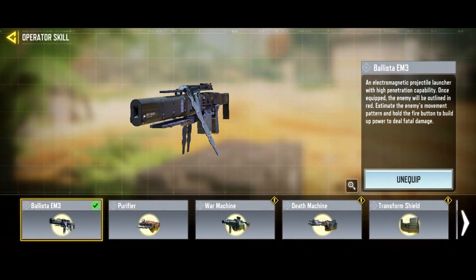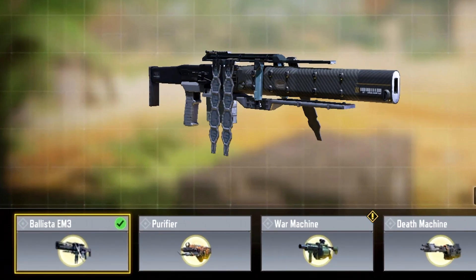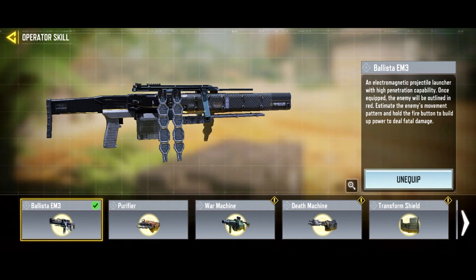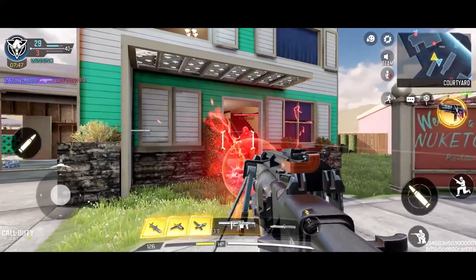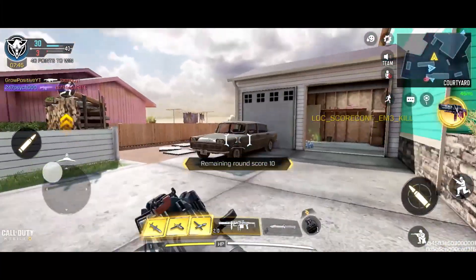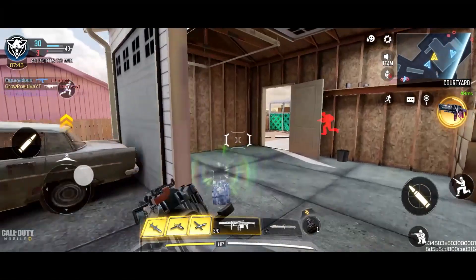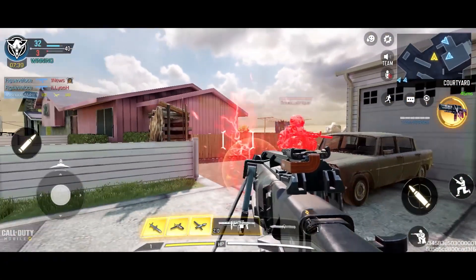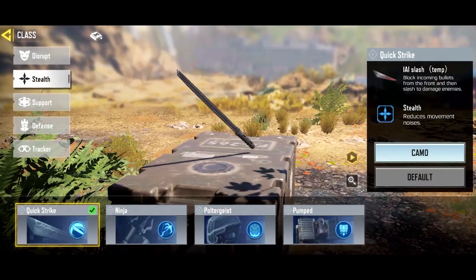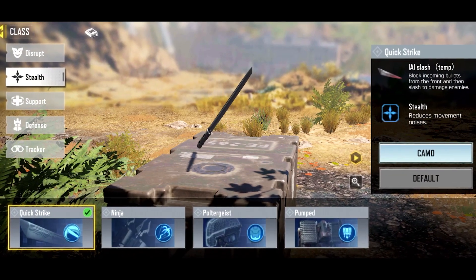Moving ahead, a new operator skill was added called the Ballista EM3. This operator skill is very confusing — it kind of works like Tempest but instead of electricity it shoots laser. My only problem with this operator skill is that you guys have to hold the fire button to build up the charge and then you guys have to shoot very accurately on the enemy.